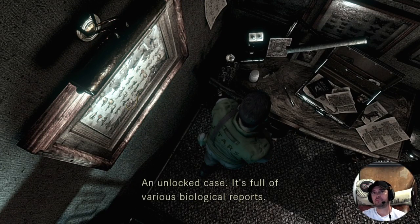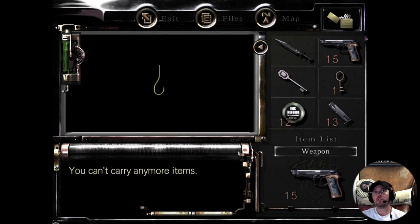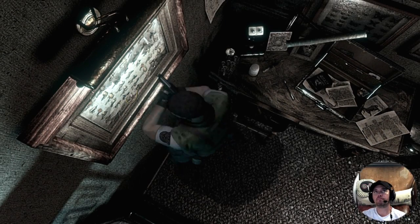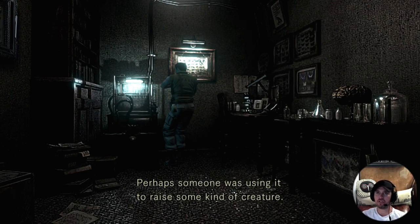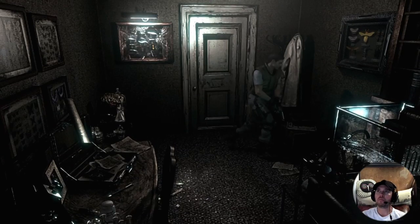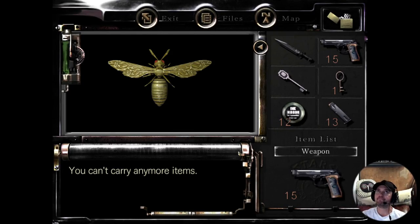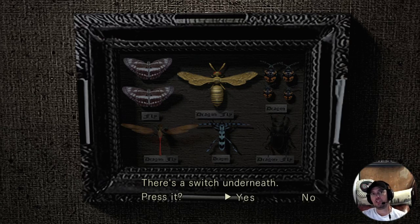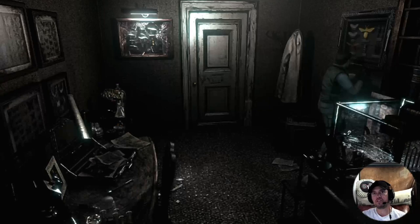Weird. I can't carry any more items - but what is it? It's a hook. What's this? The water tank smells like something once lived in there - perhaps someone's using it for some kind of creature. Yes, like a big water snake or something.